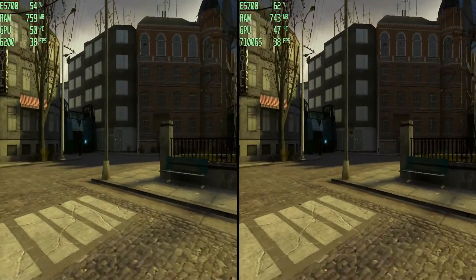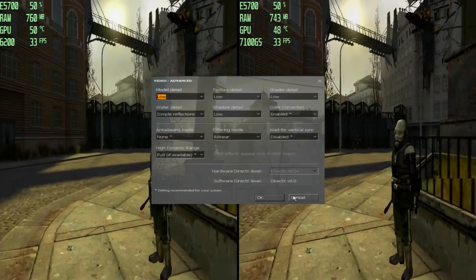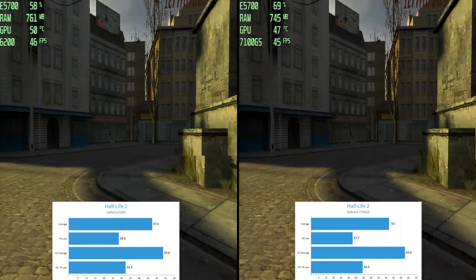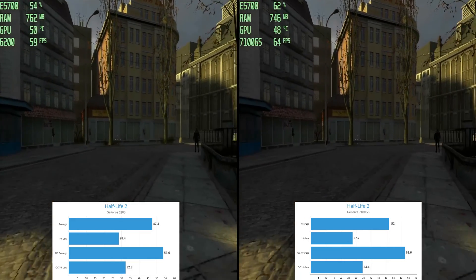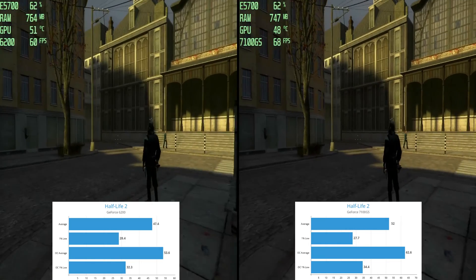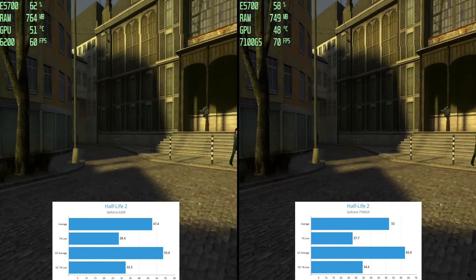First up, Half-Life 2 on low settings at 1024 by 768 — classic gaming at classic resolutions. The 7100 edges out with about 10% better performance. In the race through City 17, the 7100 takes the lead. Gordon Freeman would be proud.